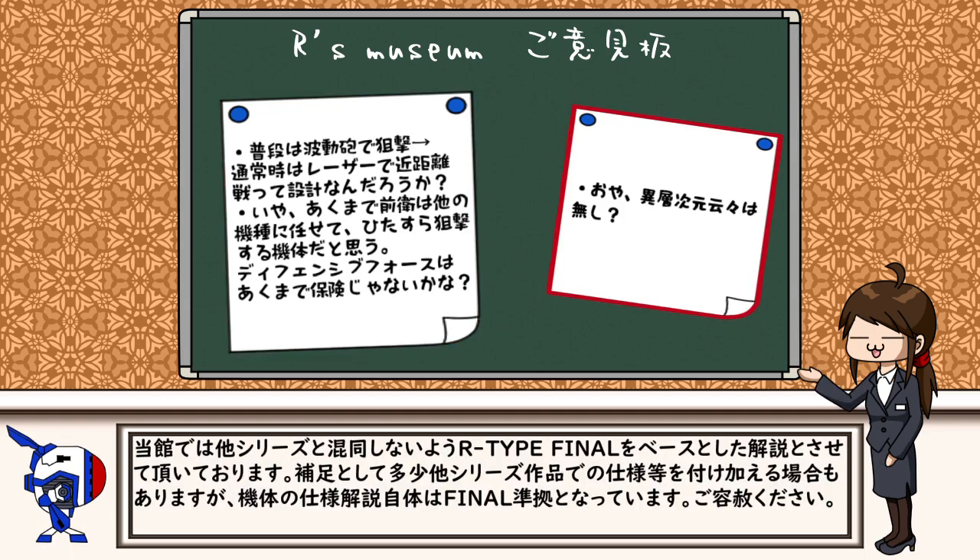タクティクスの方では、さらに後方支援機という仕様になっているので、敵に接近されるととても大変なことになりますね。当館では、他シリーズと混同しないよう、Rタイプファイナルをベースとした解説とさせていただいております。補足として多少他シリーズ作品での仕様等を付け加える場合もありますが、機体の仕様解説自体はファイナル準拠となっています。ご容赦ください。